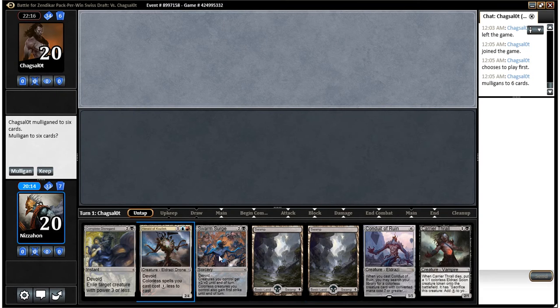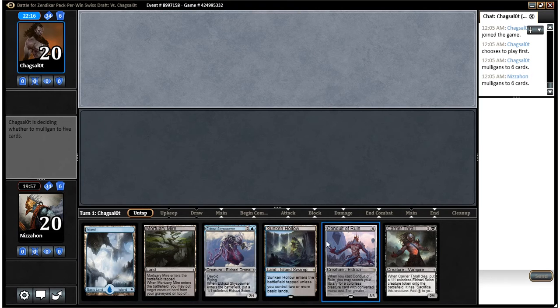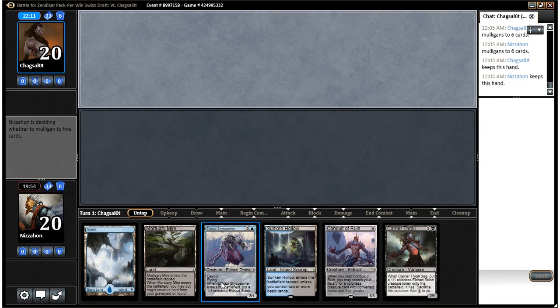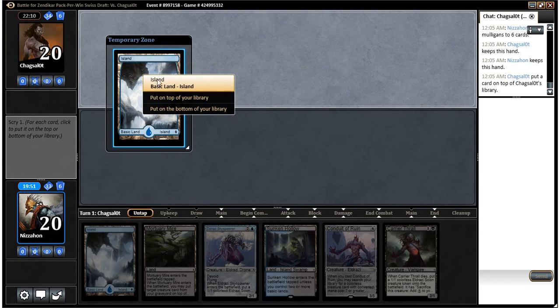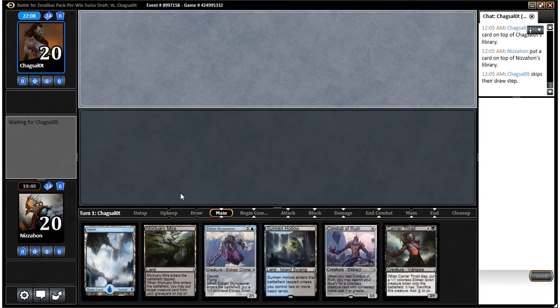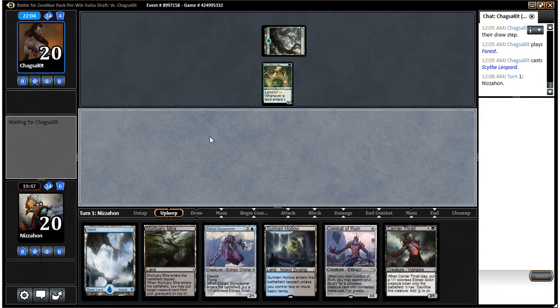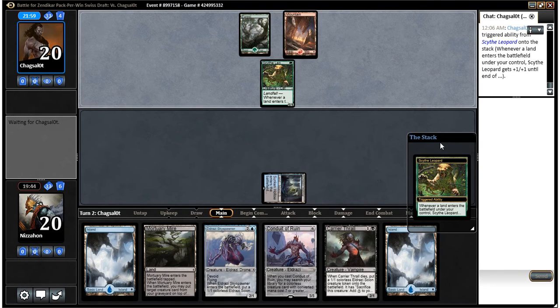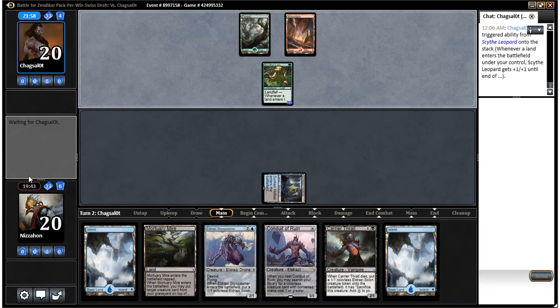This is an interesting opening hand. I think it's probably a keep, although we have one card that needs two colors we have no lands for. But we have an early Carrier Thrall and a Complete Disregard. Our opponent mulliganed twice, so maybe I should take that into consideration — yeah, I think I'll mulligan too. Much better hand. So I'm happy I mulliganed — this is a keeper. Red on top of our library would be ideal. Scythe Leopard — now I'm even gladder I sided in Kozilek Sentinels. We'll play our Carrier Thrall, which can block this thing pretty well.